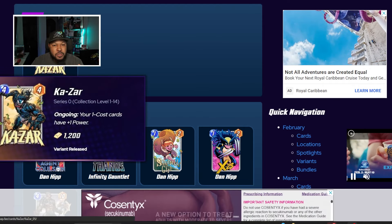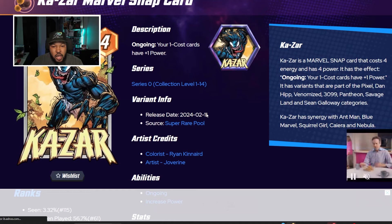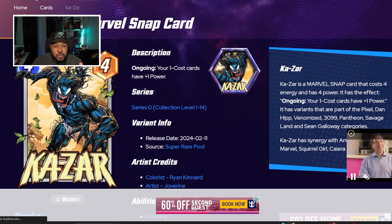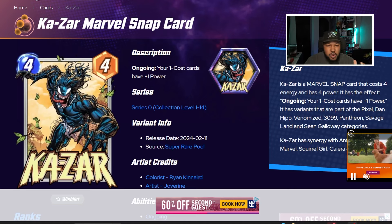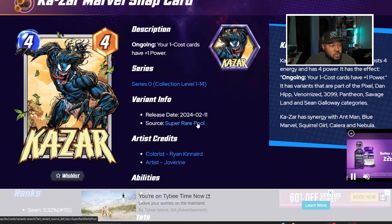The first variant drops on February 11th — it's a Ka-Zar variant. I recently purchased this in the shop. The colorist is Ryan Canard and the artist is Joe Vereen, if I'm saying it right. This art is pretty cool. It's the first time I'm seeing a Venomized Ka-Zar, and this was a must-cop for me — it'll probably be my go-to. It's super rare, so 1,200 gold.